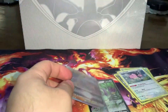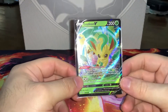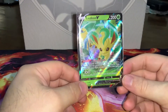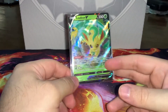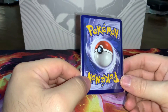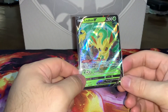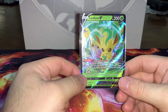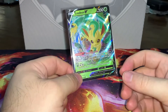Stay tuned for the giveaway! In celebration of reaching 50 subscribers — at the time of this recording — I'm going to be giving away this Leafeon V card as it is a duplicate for me, and I want to give something back to you guys for your support. All you need to do to enter is subscribe to the channel if you're not already, turn on the notification bell, like this video, and leave a comment below letting me know: did you pick up a Charizard UPC, are you still looking for one, or are you going to pass? I'll pick one lucky winner from the comments.